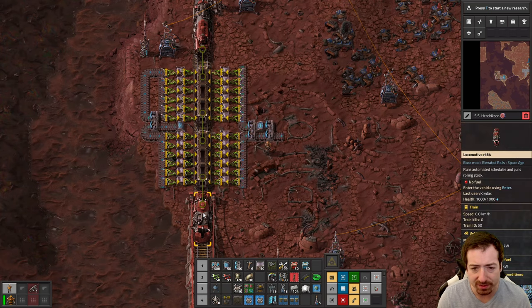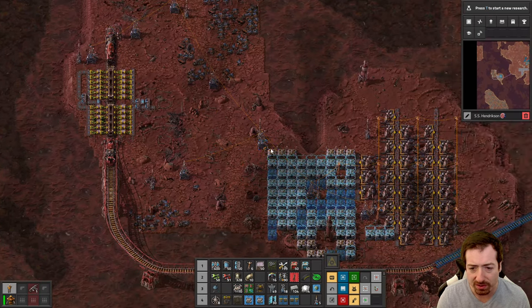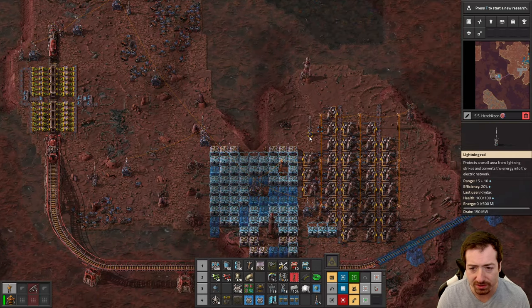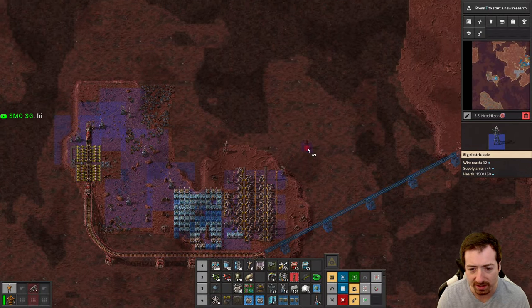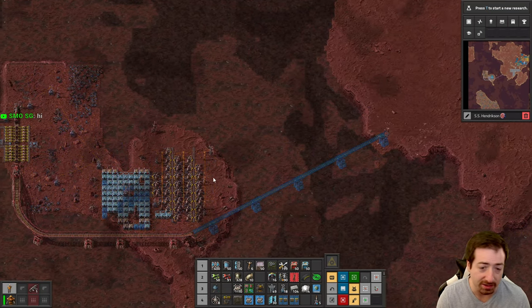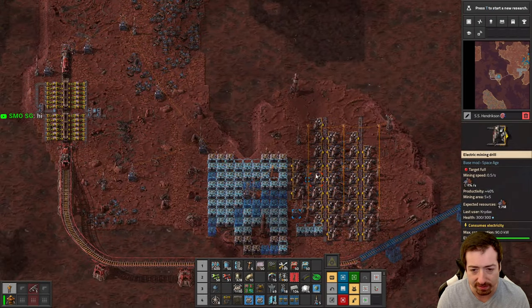We'll be able to pretty easily provide solid fuel. The other issue is power, because these accumulators have to be on the same island — there's no way to get power across, you can't connect the big power poles. So basically, we're going to have to have enough accumulators on this island to power the miners.